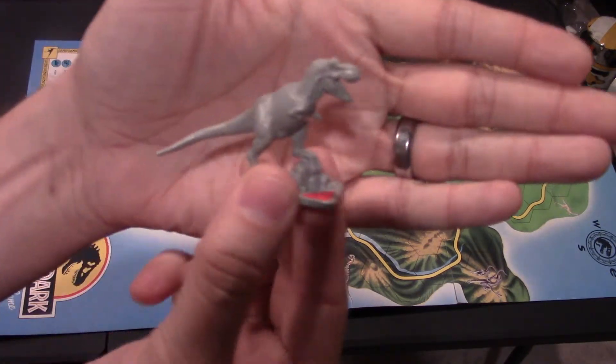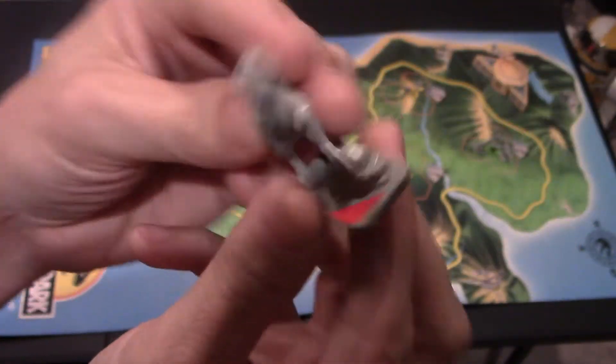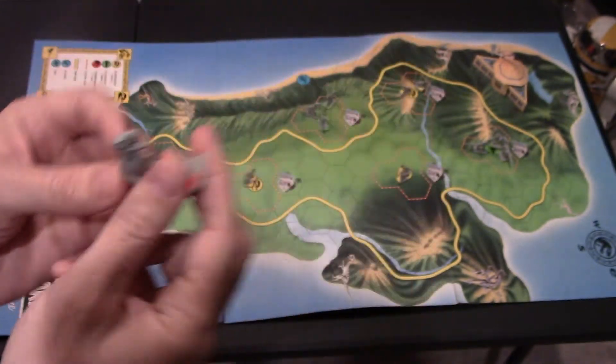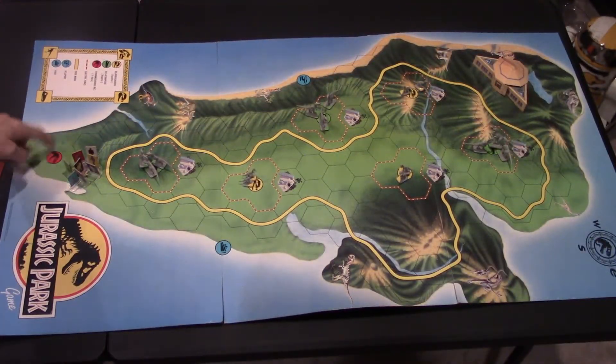And of course, you have the huge T-Rex. The minis for this game look incredible. He's on a rock too. He's got the little red tag here. Like you could confuse him with another dinosaur, but he goes right back here.